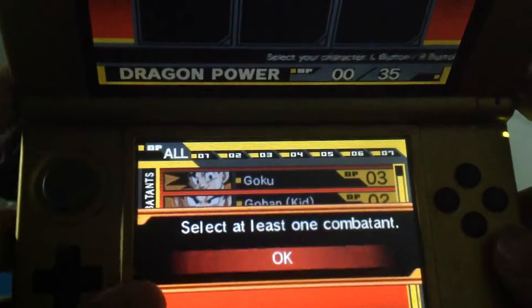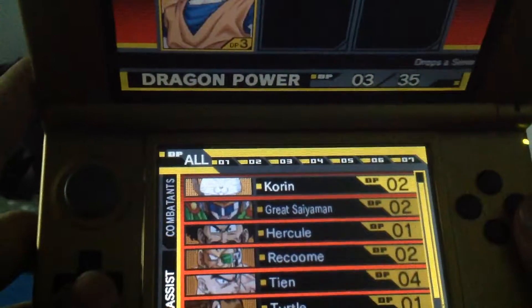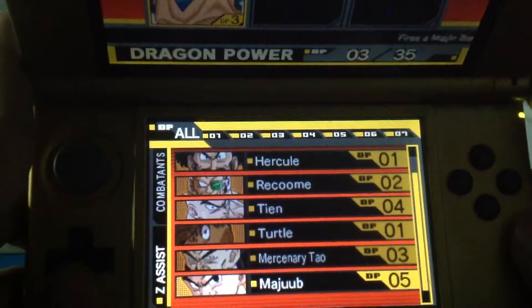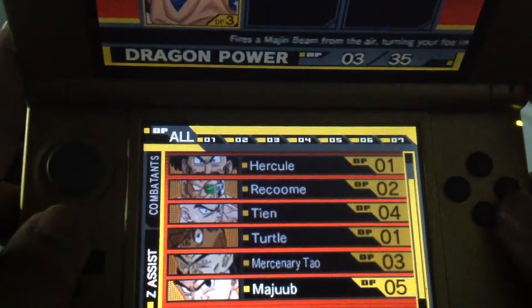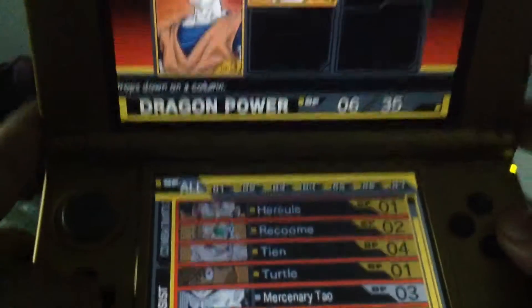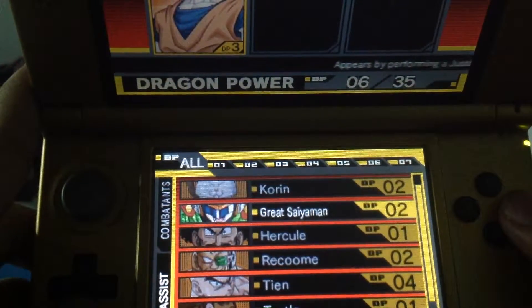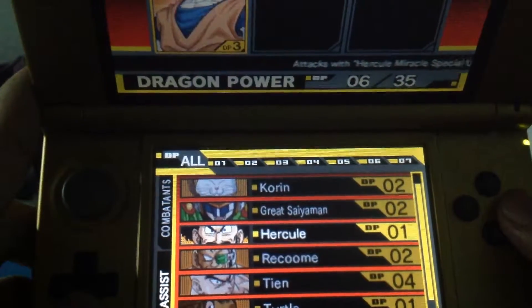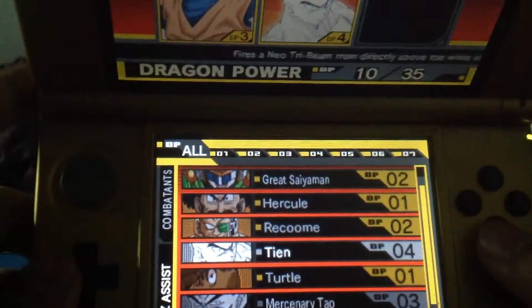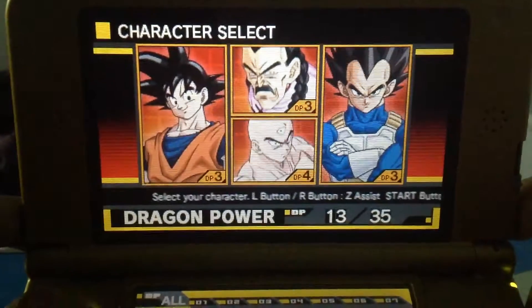So we have only four characters available to us. There's one combatant - obviously if I choose Goku. So these are Z-assists I guess; they jump in the middle of battle to help. I actually haven't used them yet. Let's use this mercenary - he looks cool. We can choose another one. Let's choose Hercule, one DP. Let's choose this guy, he looks strong. Let's choose my second character - let's go for Vegeta. So this is my characters.